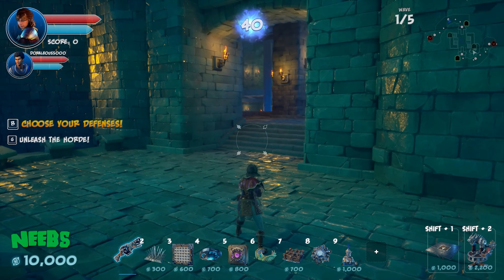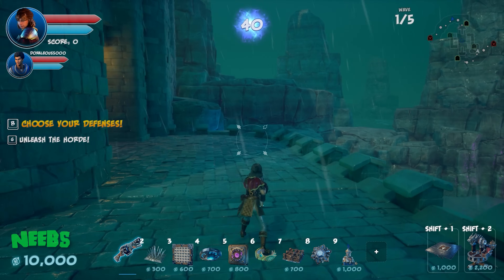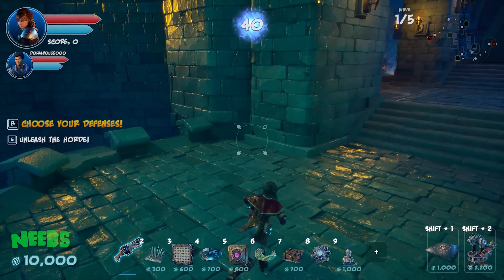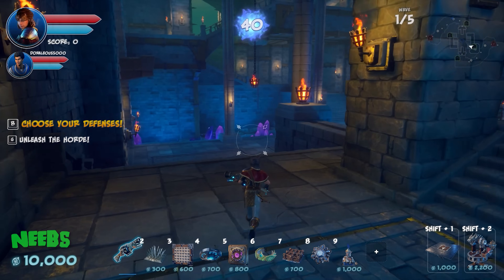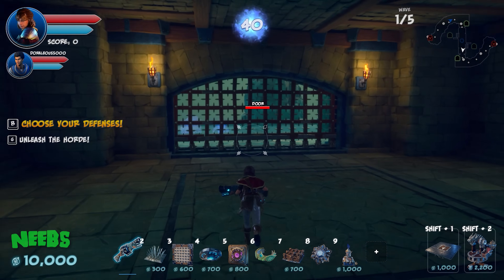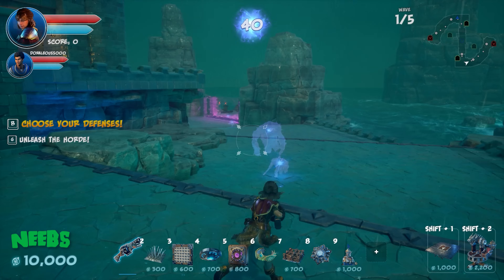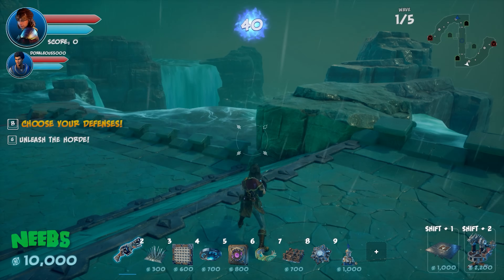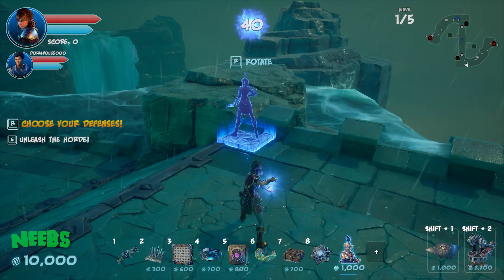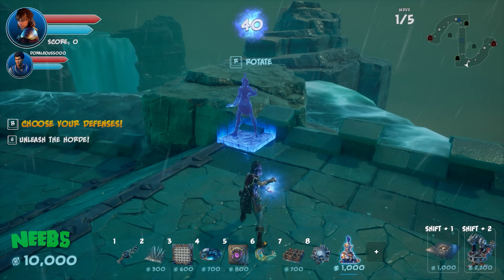They make it a competition: who lets the fewest enemies through. They figure out directions on the map and Neebs places his archer in a good spot. She costs 1,500 gold.